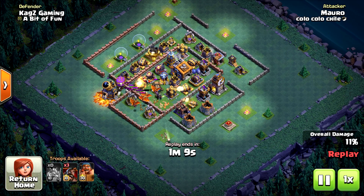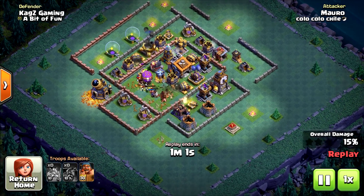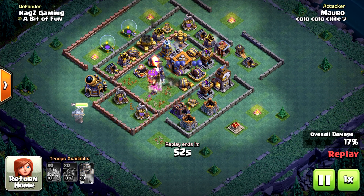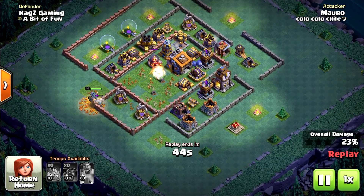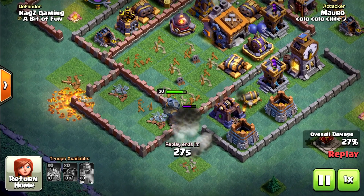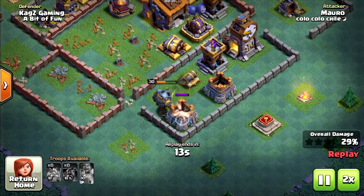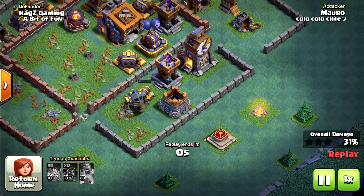This is a really bad use of the hog gliders — you don't want to deploy them together, you just need to send them one by one. He used pretty much all of his army and got only 15-17%. Now the battle machine needs to clear most of the base to get 50%, and I don't think he can do it. Really really bad execution of the attack — always deploy hog gliders one by one, not all together. Yeah, 31% zero stars.